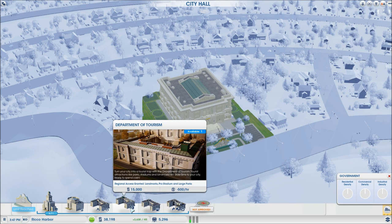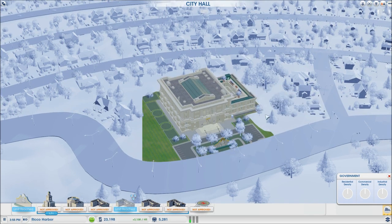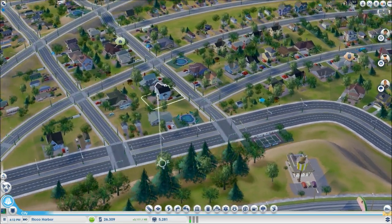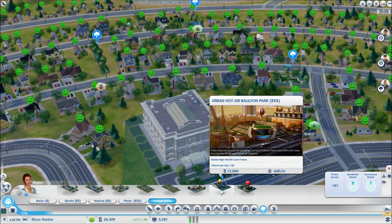I'm going to do department of tourism first so we can start making money through tourism and building up the town that way. We're going to destroy one house to fit it. Once approved, we have a whole bunch of stuff unlocked — it didn't tell us directly, but we unlocked a whole bunch of tourism-related content.